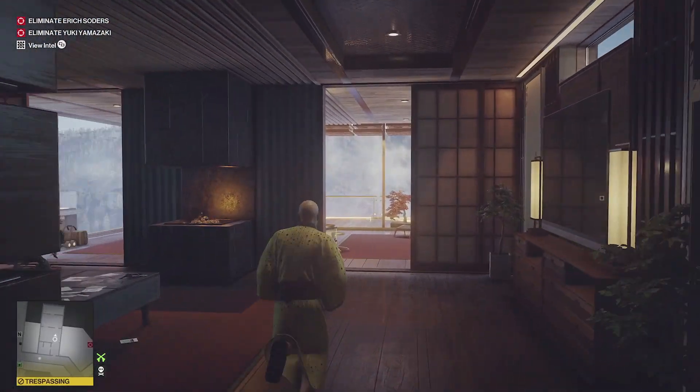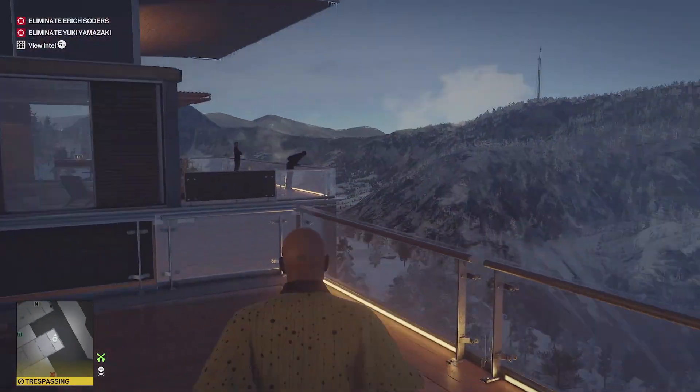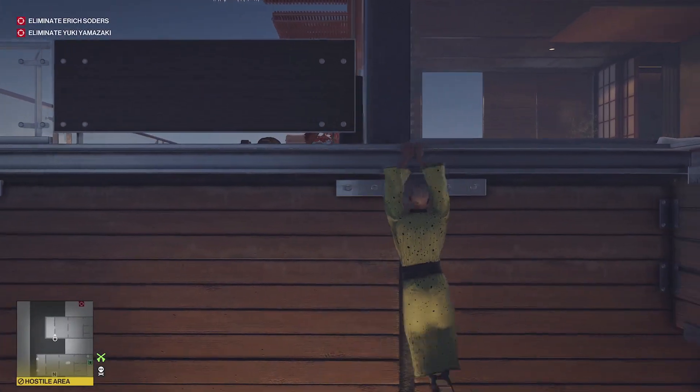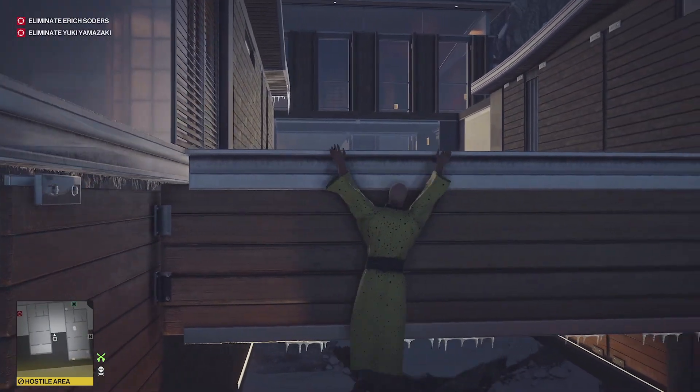For this we need to start the emergency evacuation procedure, so Yuki will run to the cable car. We just need to kill her while she's in the cable car, so for that we need to create some chaos.